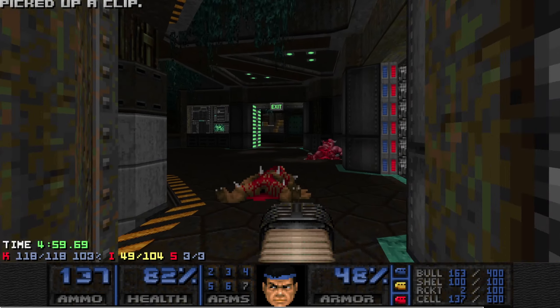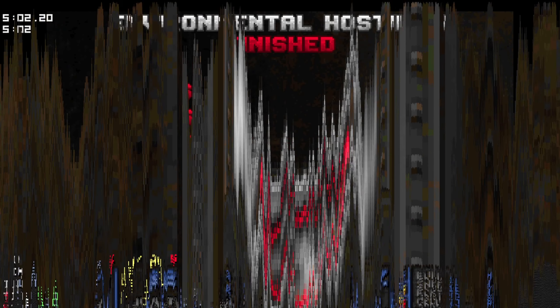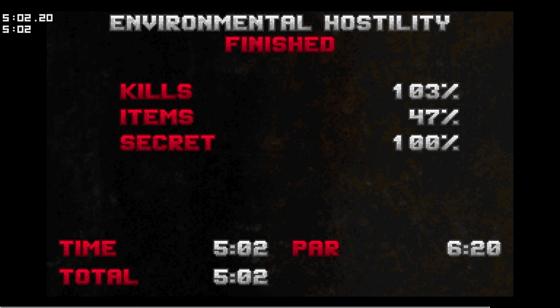That's all the kills, all the secrets — map two in the books. Environmental Hostility, fun map — a minute under par time on this run. I really like this one. I like the big fight at the end, and like I've mentioned before, this is a map where the secret plasma gun makes all the difference, so make sure you pick that up. Stick around guys — we still got a lot of Atmospheric Extinction left. I'm really digging this one. We're getting to some of the tough maps next time, so see you then.